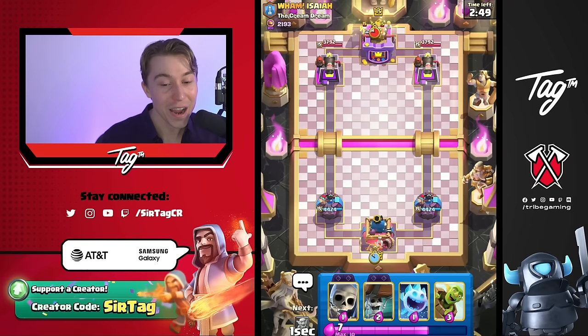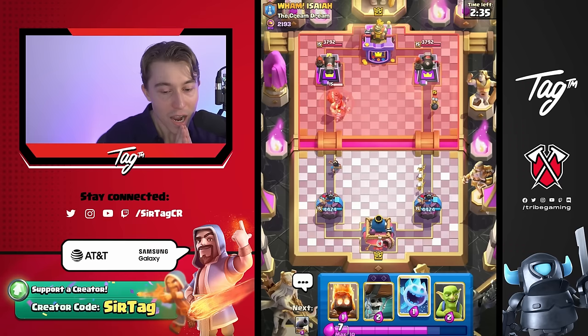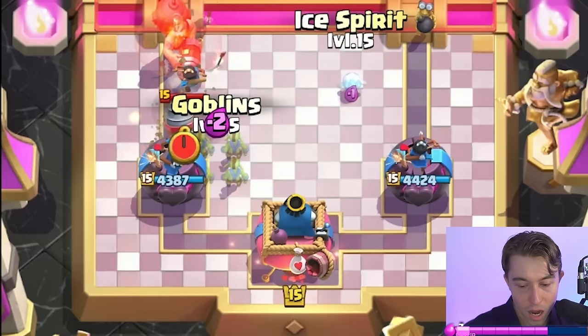If we're playing into Cannoneer with Wallbreakers, the Wallbreakers get senselessly slaughtered, so that is not a good matchup for us in most situations. If we go for Wallbreakers at the river, they just die, so I have to pair it with something at all points in time. Since this guy is going to have the Mighty Miner, it's important for us to dedicate some Elixir here on the drill, but also make sure that we don't overspend. I'm going to Ice Spirit here.